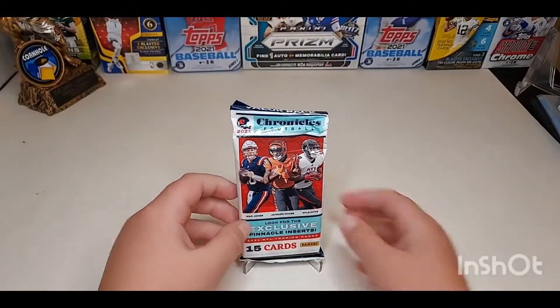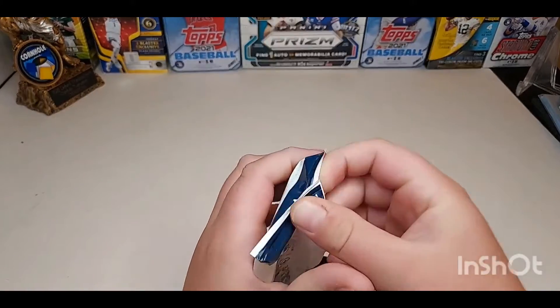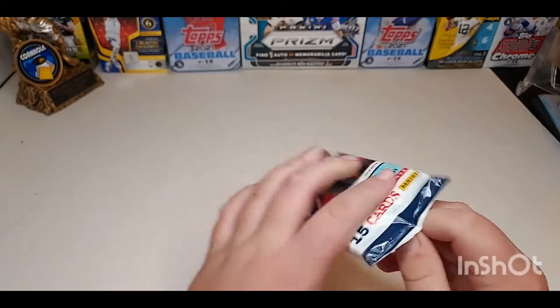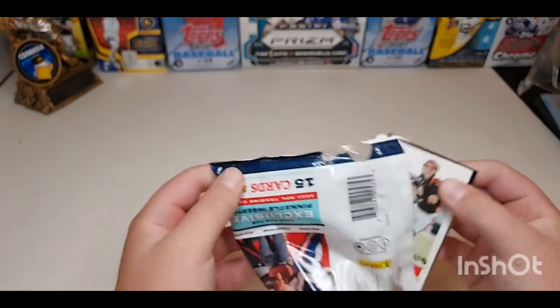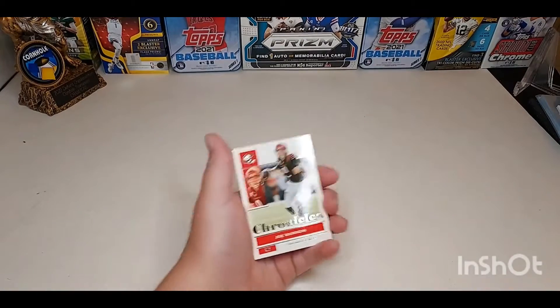What's up YouTube — no need for an introduction. We're opening up a Chronicles value pack and we're going to get straight up ripping, because people do not like the intros and I need to make them fast now. 15 cards, we're going to open it up. Pinnacle inserts are what we're looking for, and hopefully we can get a nice prism black. I opened one blaster and a few fat packs of this and I did pull a nice autograph.